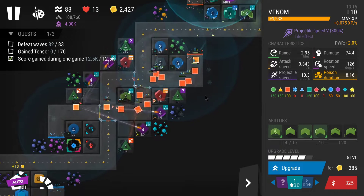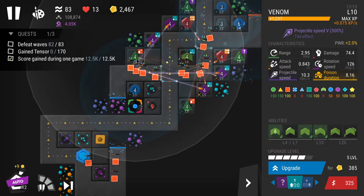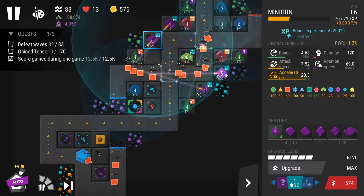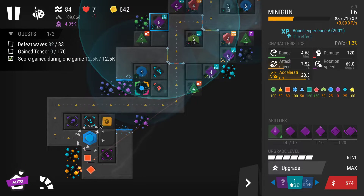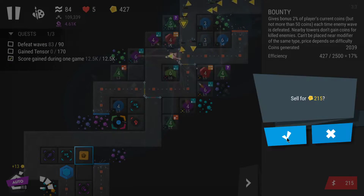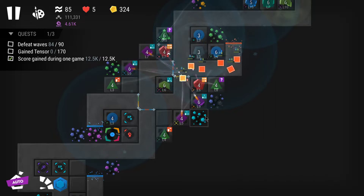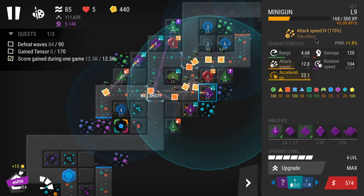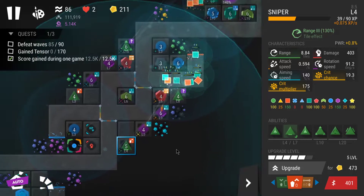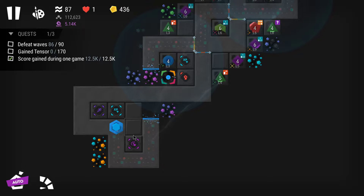Now when enemies become too tough and start pushing forward regardless, that's when saving cash is useless — you're gonna lose anyway. It's better to just upgrade your towers and spend coins right away to survive, because if you end up losing then all that stored cash was wasted. In these stages I even sell the bounty and just upgrade towers as soon as I get enough cash. Upgrading minigun on the attack speed tile and this sniper on the range tile — a lot of range.